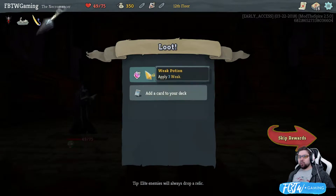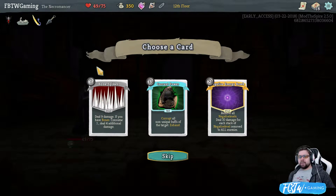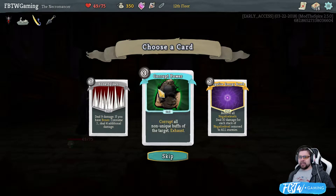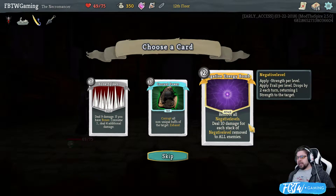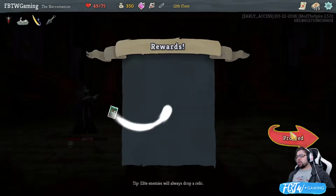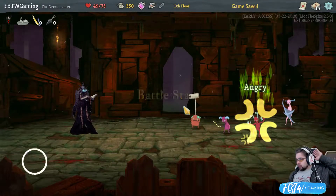Every time you play 3 attacks, gain 1 dex. I like it. And not a lot, honestly. Bone spikes. Don't need it. The corruption might be great. Negative. Remove all negative levels. I'm going to go corrupting power, in case we ever have to deal with the time walker. Because that could... Okay. Cool. This is exactly what I wanted.